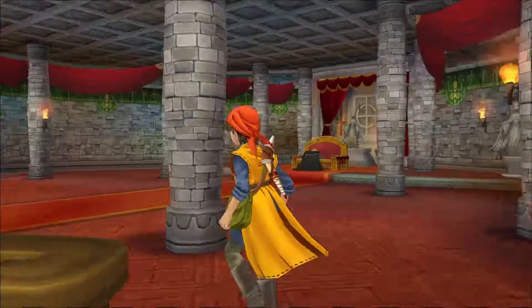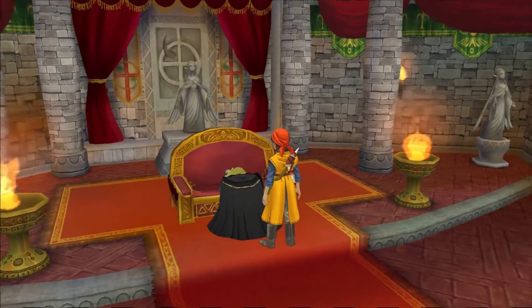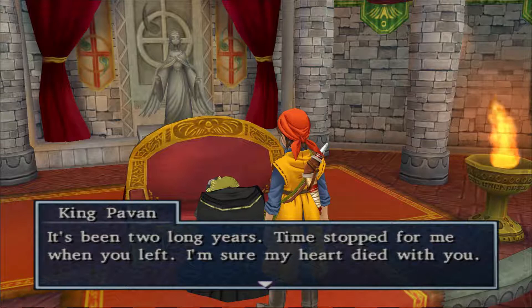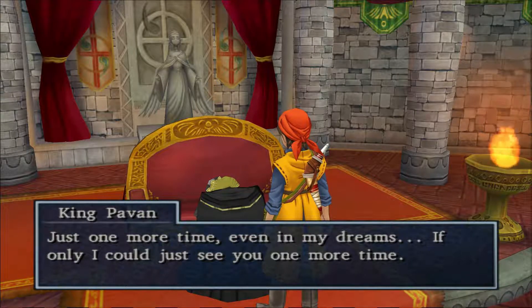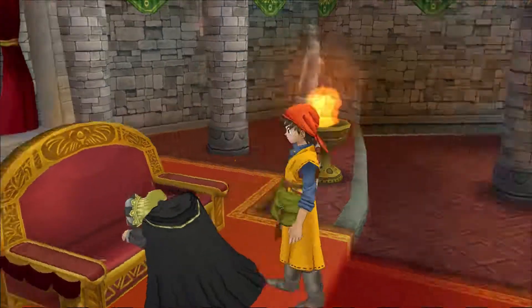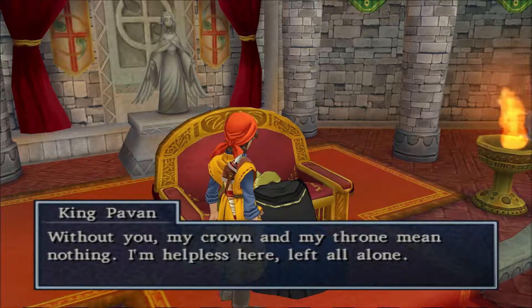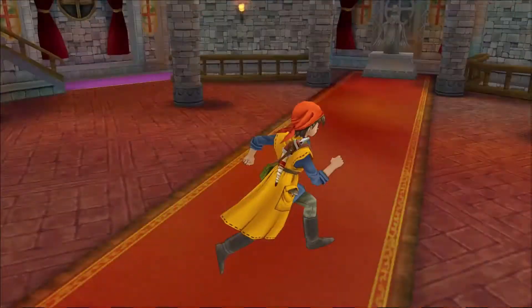I stayed at the inn, rested until evening. Here's this guy. Poor guy. King: 'Why did you have to go to heaven and leave me all alone, my dear Sasha? It's been two long years. Time stopped for me when you left. I'm sure my heart died with you. If only I could just see you one more time.' This dude is inconsolable.